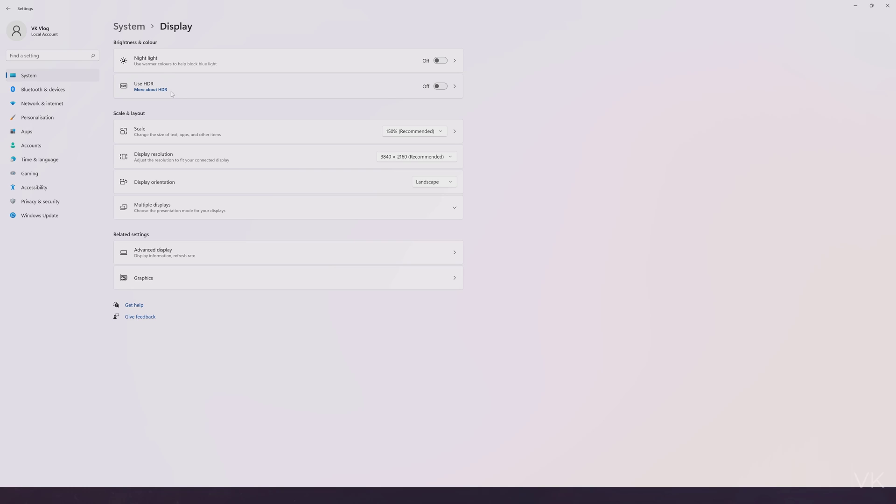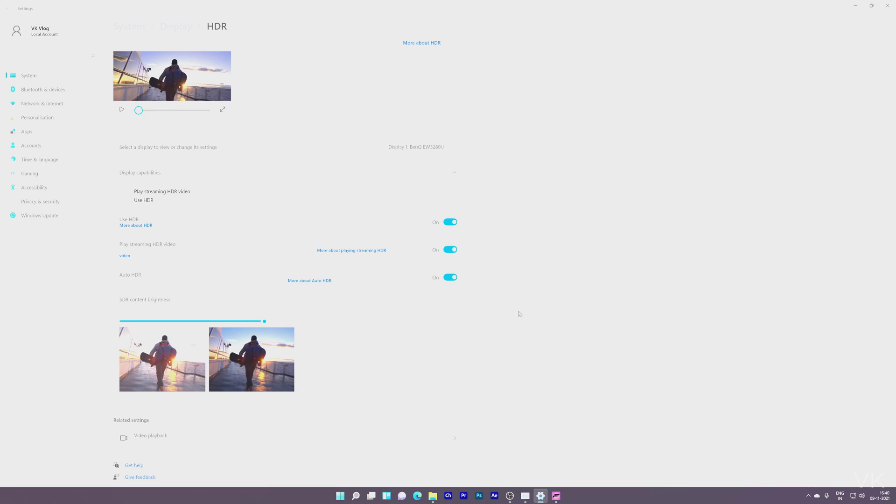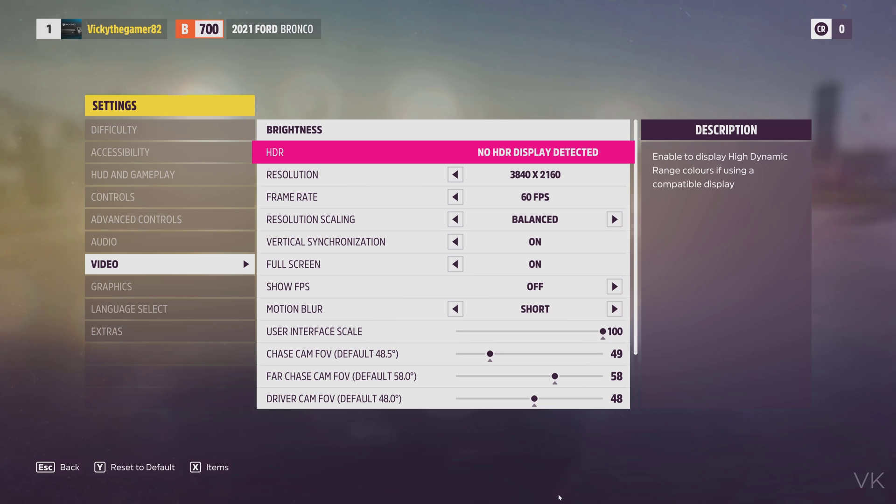You can see the 'Use HDR' option. If your monitor is supported, you can see these options. Click on that and enable 'Use HDR'. Now going back to the game, we need to restart the game — only then will the HDR setting be reflected.